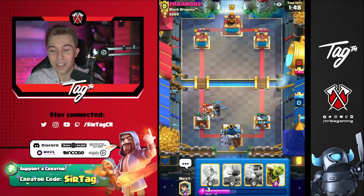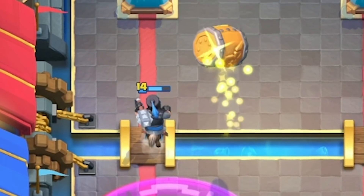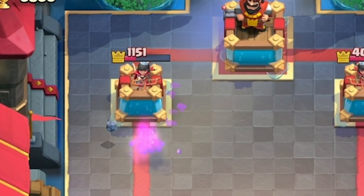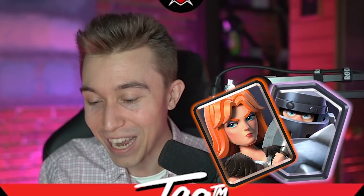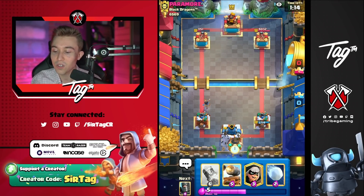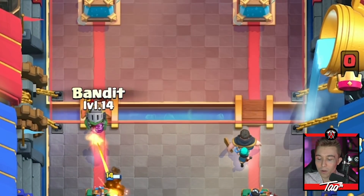They're trying to defend, but every single one of their cards will probably not be the best answer for yours. If you go in for the bandit and you go in for the dark prince and then the cannon cart, you're probably gonna bait out the valkyrie or the mega knight — and they're not gonna have both valkyrie and mega knight in the same deck. I'm gonna cycle princesses in the back because we're already up so much. I'm gonna split rascals because if I drop too much stuff at the river, we're gonna get annihilated by a mega knight lumberjack or balloon freeze lumberjack push.